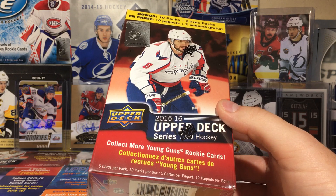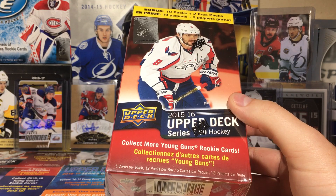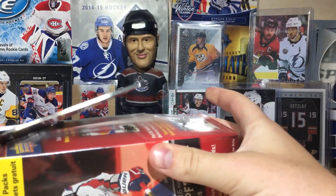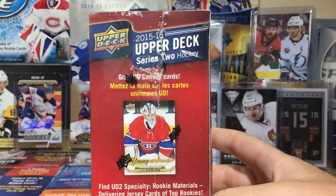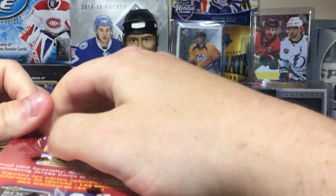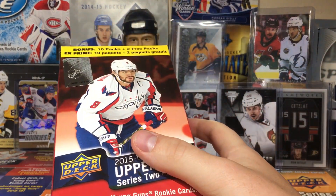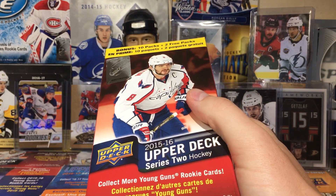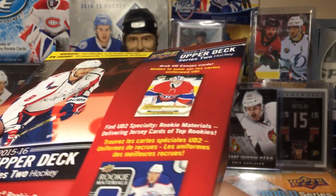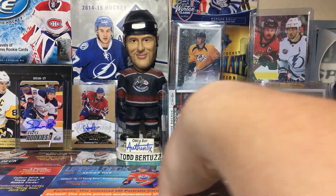It's solid value, solid cards. I don't know why this stuff is falling off the cliff — maybe the rest of the rookie class is just bad. You've got Zach Fucale on there; he's in Vegas but they have a lot of damage in their goaltending situation. He was hyped as one of the bigger rookies in Series 2. I'm back into getting young guns, and there are OPC updates too.